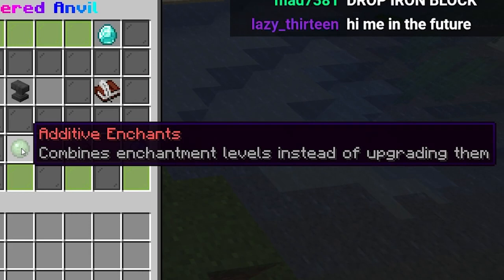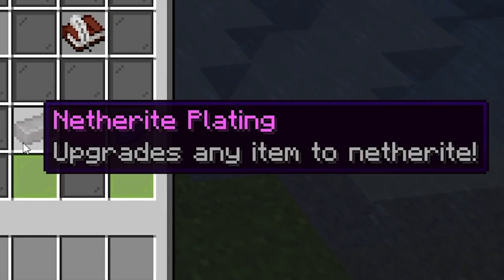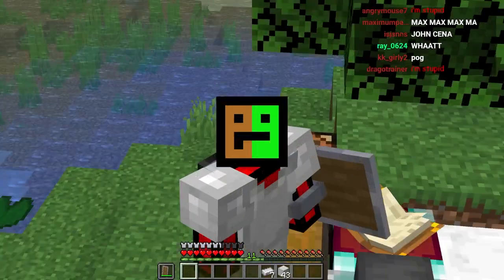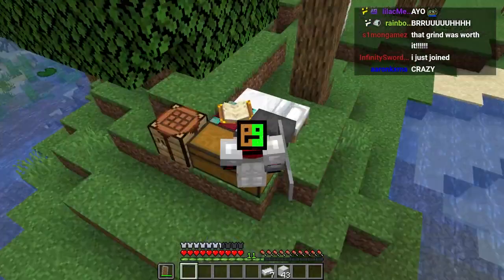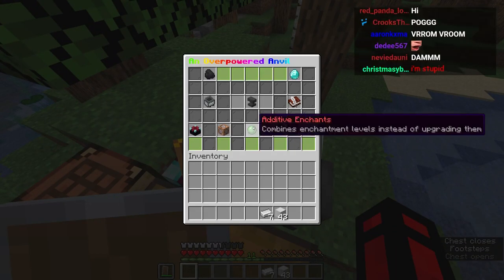Usually it would gradually get more and more overpowered throughout the video, but this is just crazy drastic fast. We have a fully decked out anvil and we have three new upgrades we haven't even tried yet. We have additive enchantments - combines enchantment levels instead of upgrading them. We have netherite plating - upgrades any item to netherite. And we have enchant multiplier, which doubles all enchantment levels on the item. When I said this video was going to be crazy fast in terms of progress, this is what I meant. That last ability is insane.